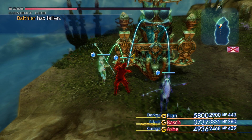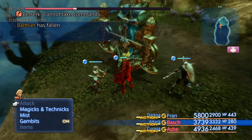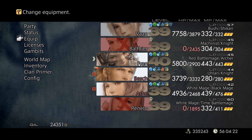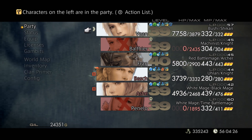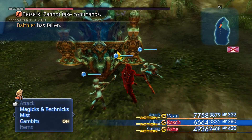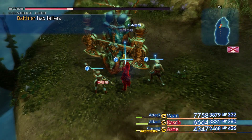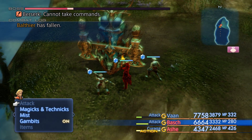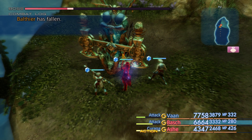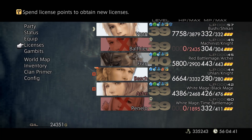Oh great — Fran just killed us, didn't she? Actually no — Vaan. Oh hey, that actually cancels the spell outright! That's good to know! If you've got somebody who is about to smack Reflect with their magic, you can take them out of the party and they will stop casting magic, even if the action meter's already full.